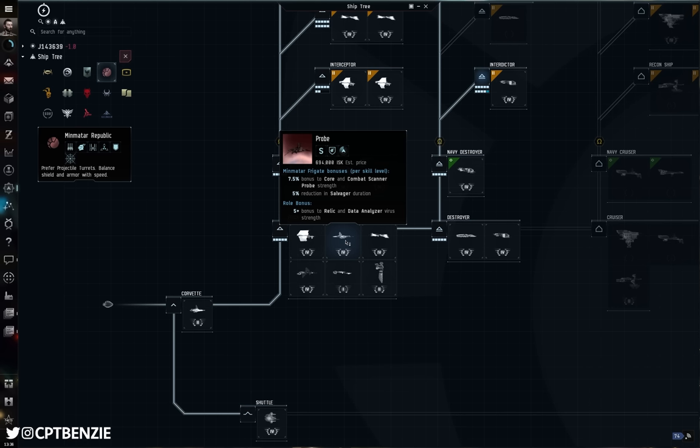The probe strength bonus helps complete sites faster — it saves time having to start at 8 AU, then drop to 4, then 2, then 1, and keep zeroing in. It means those sensors can better locate sites as you're looking for them, or ships in the case of Combat Scanner Probes. The 5% reduction — 25% at full training — in Salvager duration is useful if you're going out salvaging. You can scan down an abandoned site with a Probe and start salvaging, though a Thrasher can fit more salvagers and do it a little bit faster.